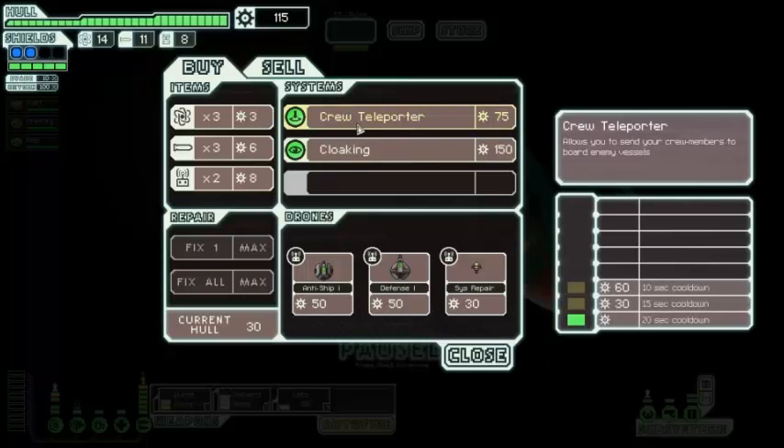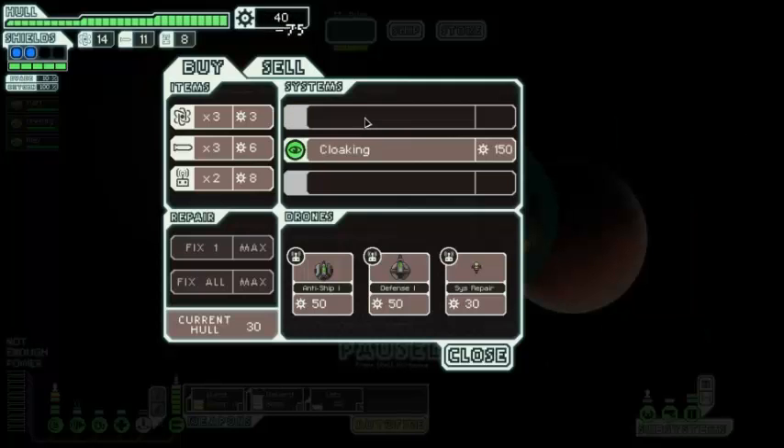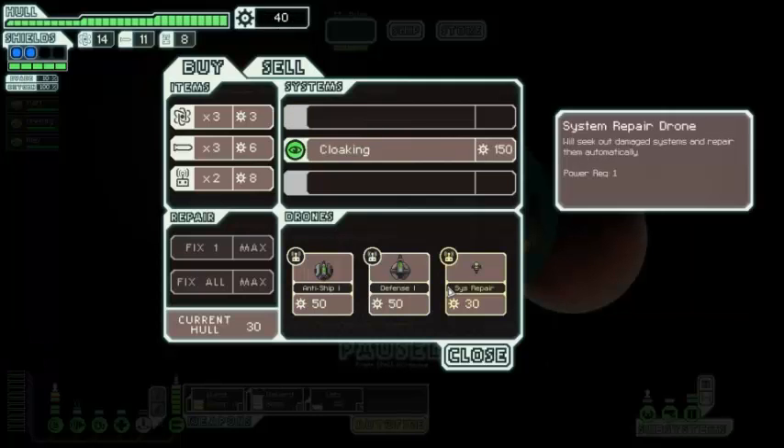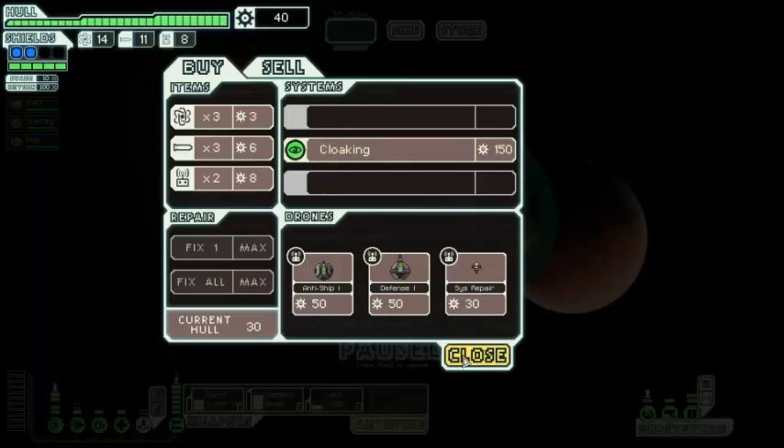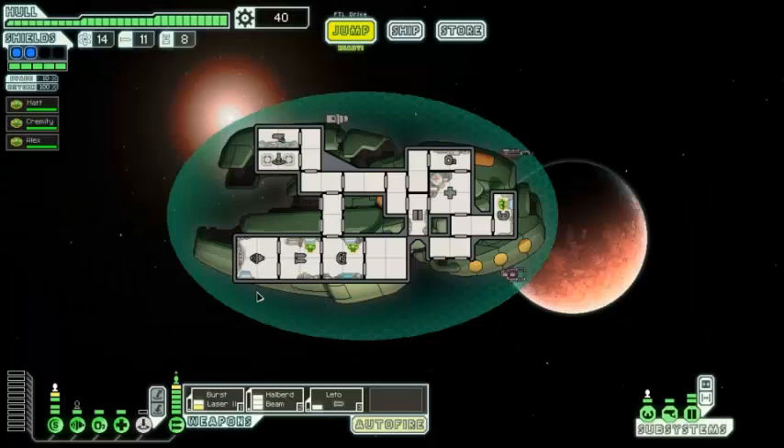I'm actually going to get this crew teleporter — not because I'm going to use it right now, but because it's going to be useful against the final boss. We've just got the scrap to burn, so might as well get it. We don't have drone control. Cloaking would have been nice, but we can wait for cloaking. We don't need it at the moment and we don't have the crew to use it anyway.